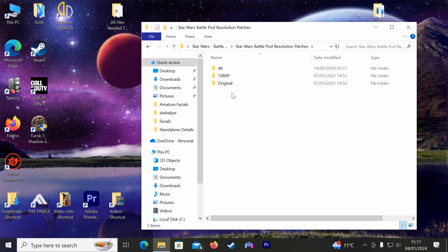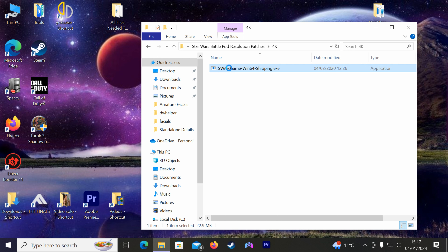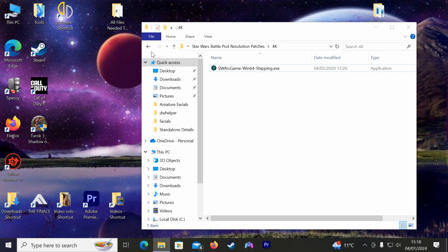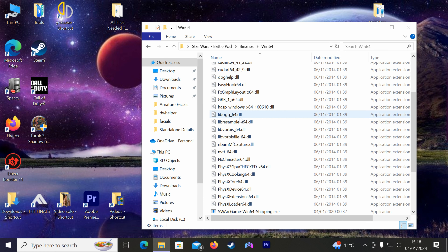You also have resolution patches — you've got 4K, 1080p, and I can't remember what the original is, I think it's like 720. This is a modest computer, it's only got an AMD 6350 and a 1660 graphics card. If you want to change to 4K for instance, just open it up, right-click, and — the hard drive's spinning up — then you go copy, and you have to go into Binaries, Win64, and paste it in here.